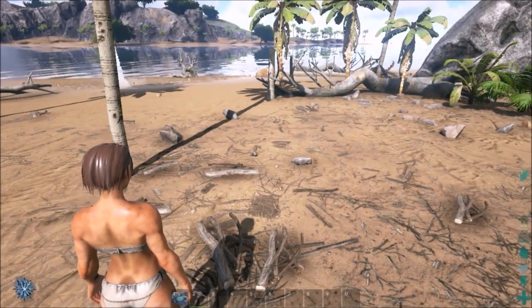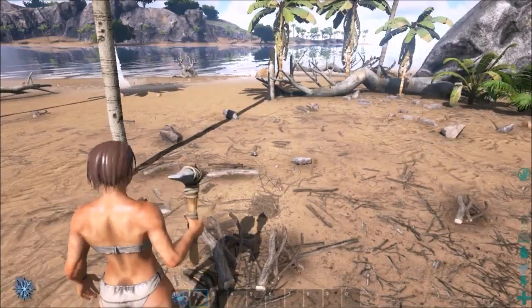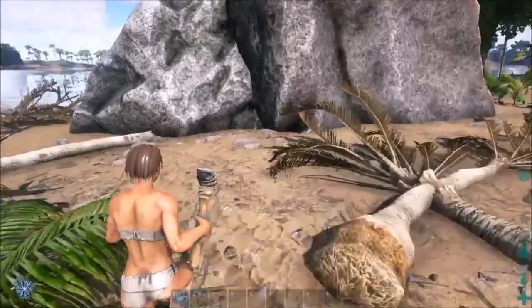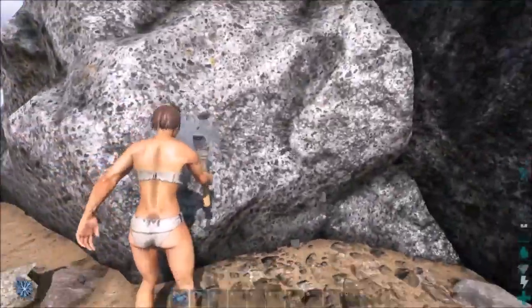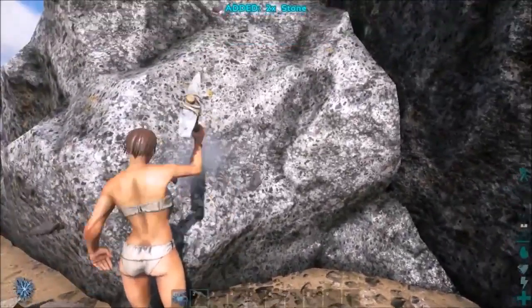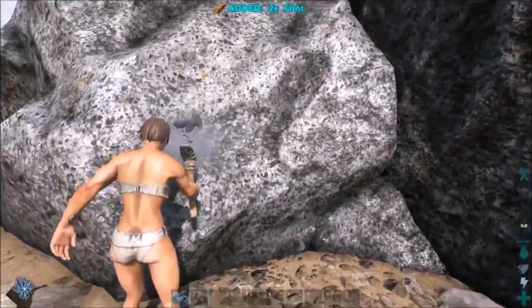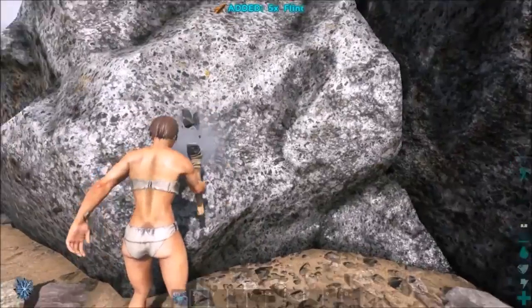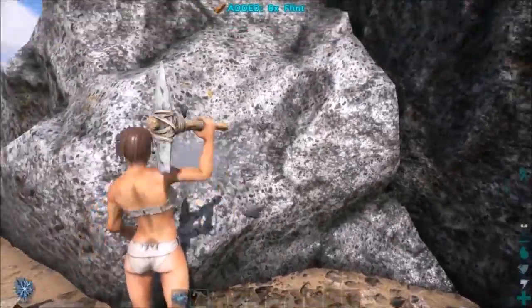I'll use the pick which is in slot number two - I'm gonna start hitting this rock so I can get some flint. There we go - I'm getting stone and flint. Good, so now I'll be able to make an axe. I'll just keep on beating this sucker.